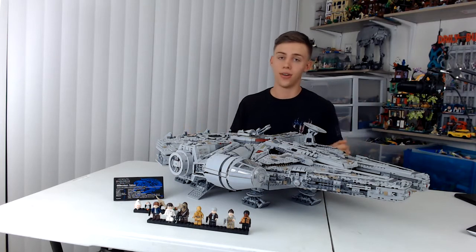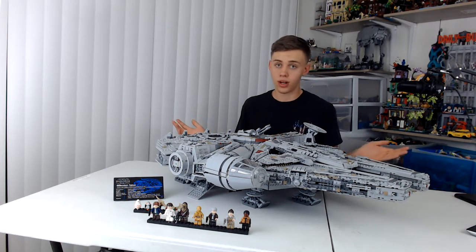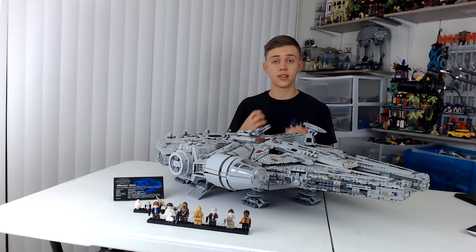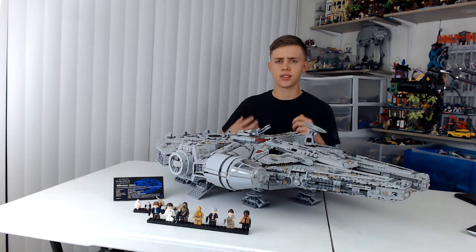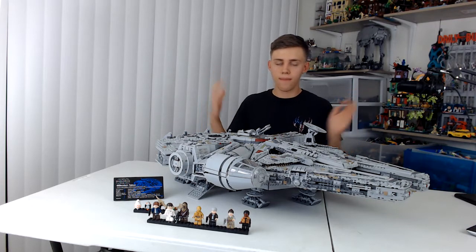Was there ever any doubt about number one? Here we have the 2016 UCS Millennium Falcon. This is probably one of the most iconic ships within sci-fi ever and one of the most recognizable Star Wars vehicles ever. You just look at an outline of it and you're like, yes, that's the Millennium Falcon piloted by Han Solo. But the most impressive thing about this set is that it captures that design so perfectly — if even one thing was off, the entire set would have been off. That must have been such a grueling task for the developers and designers, because if they didn't get it right, the Star Wars community would have ripped it to shreds.